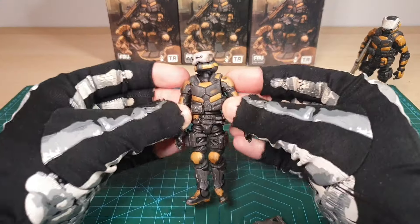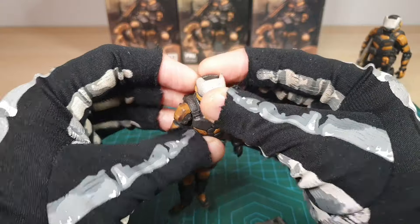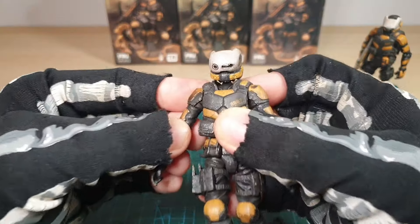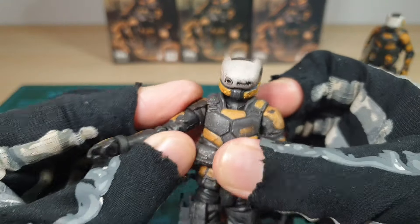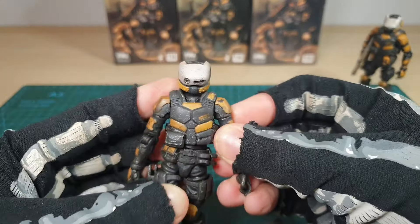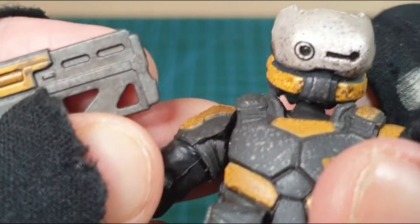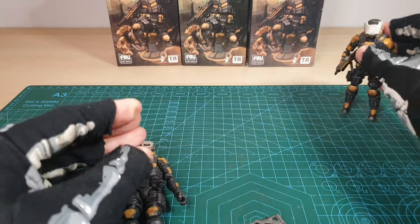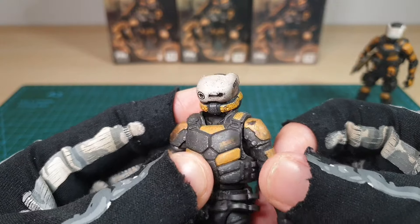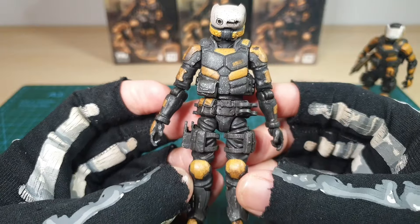Taking out the figure — his head's a little stiff and his visor seems a bit out of place. Just going to check his shoulder armor, because my first one had a little tear. This one also has a tear on the right shoulder armor, which is a bit annoying. Just doing a quick once-over to make sure there are no other issues.